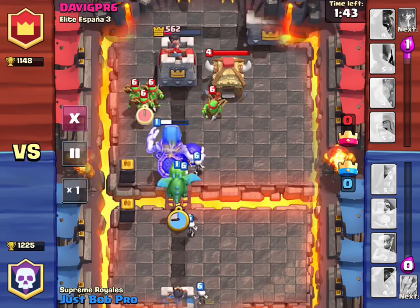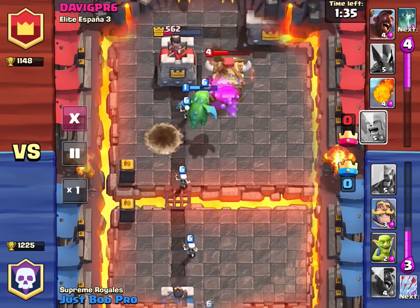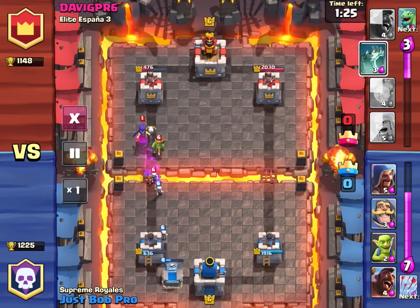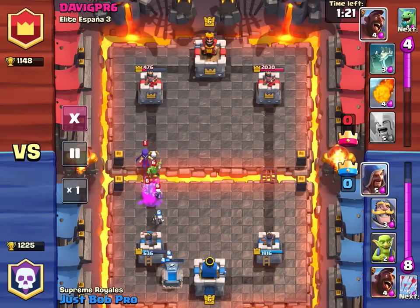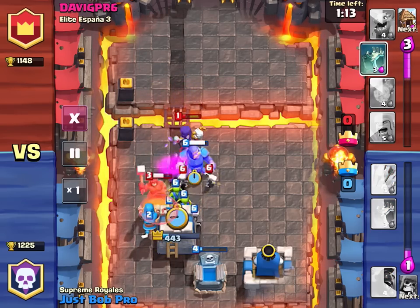So let's talk about the Hog Rider for a second. One of the weaknesses of the Hog Rider is its tendency to draw the attention of all the enemies around it. Since it has about 900 to 1000 hit points, depending on the level, it can usually take a few blows, but its intense focus on buildings leaves it defenseless on its own.